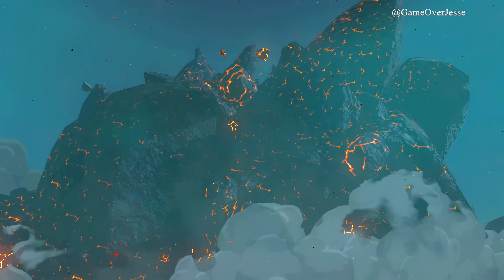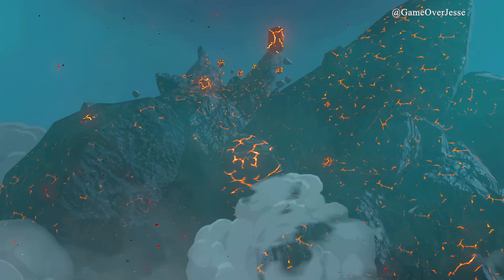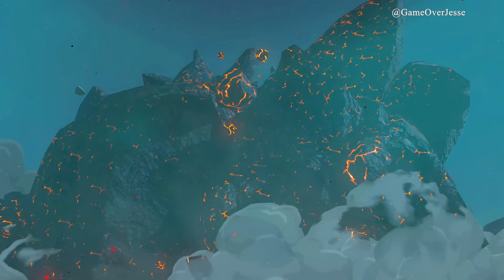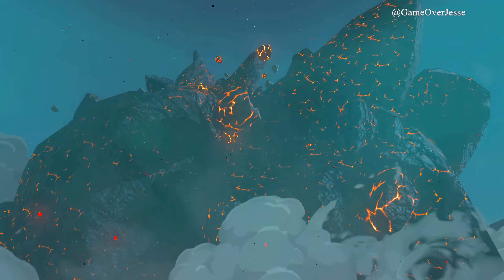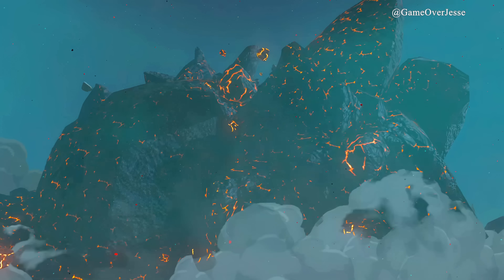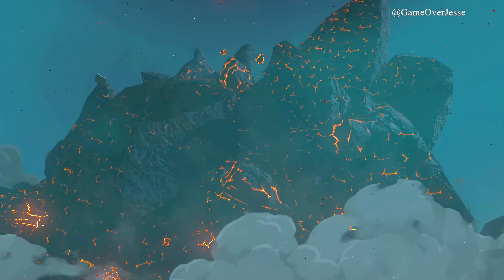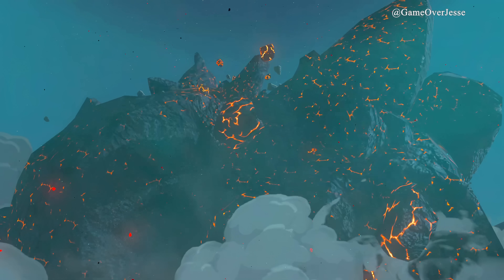Next we see molten rock and lava falling, which could be a giant stone talus much larger than the version in Death Mountain during the DLC of Breath of the Wild, or it could be a section of Death Mountain or another area falling due to the earthquake and giant sections of Hyrule rising and falling from the sky due to Ganondorf.